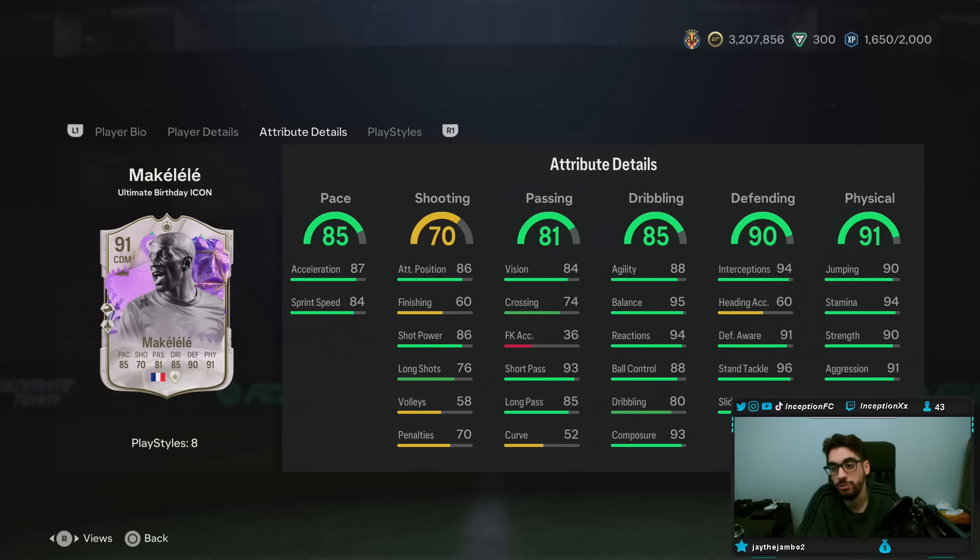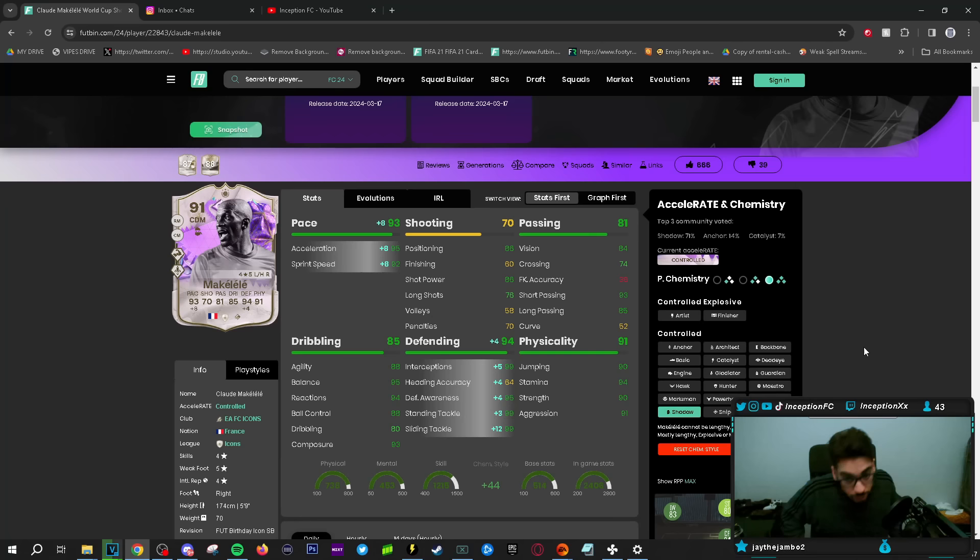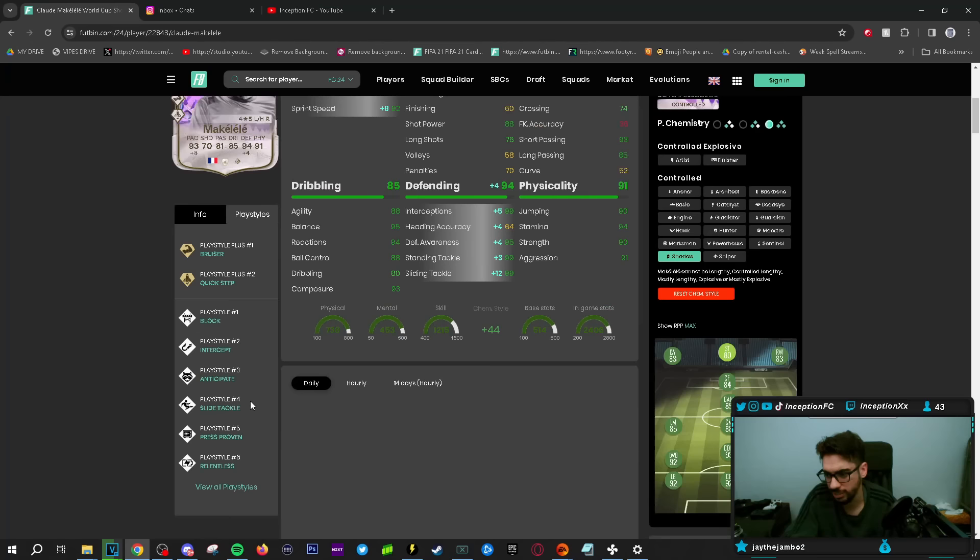Physical stats are already in a good area. EA formatted this card to be given a Shadow Chemistry style, which is going to put his pace at 95-92 with defensive stats higher. This card has no shooting capabilities, but that's not going to be the purpose of him. The purpose is to use him in a CDM position, maybe a 4-2-3-1, as your main focal point when it comes to defending in the midfield. Passing is going to be in a pretty decent area, though he has no passing playstyles — that would have been a W for sure.